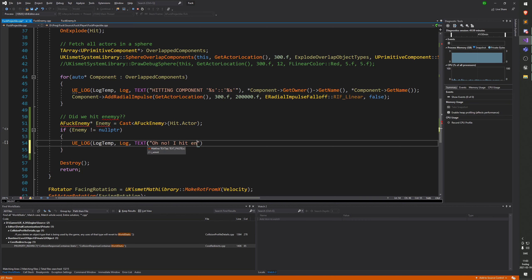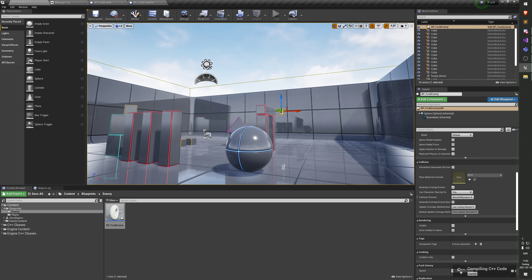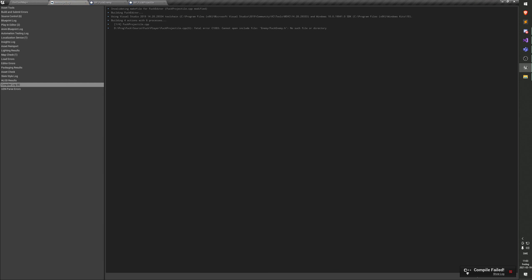If the cast fails it returns a null pointer - that's why you can check it. Yes, it's very good. The casting is very cheap since they have their own reflection system, so the casting is not expensive - it's not like a dynamic cast which is horrible. So we cast the actor to AFuckEnemy to see if that is the type of actor we hit.